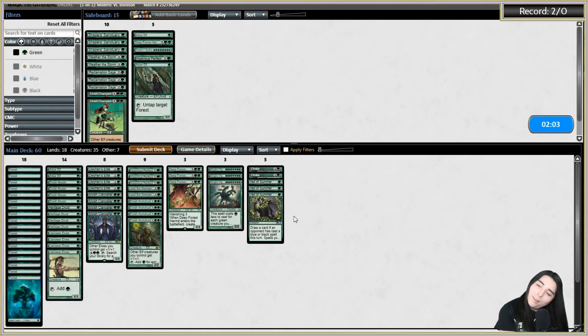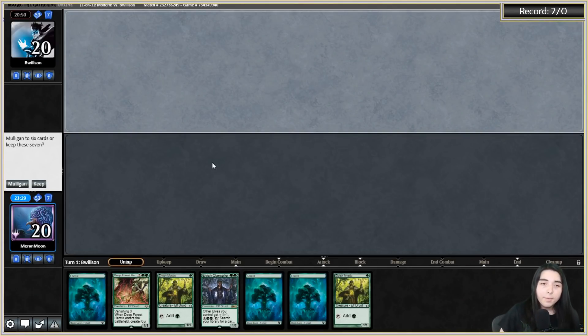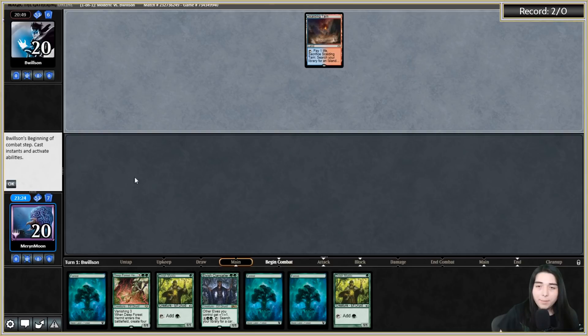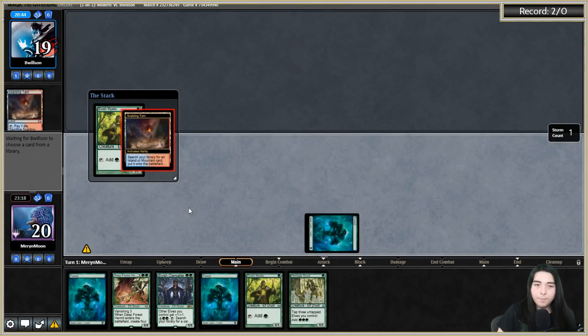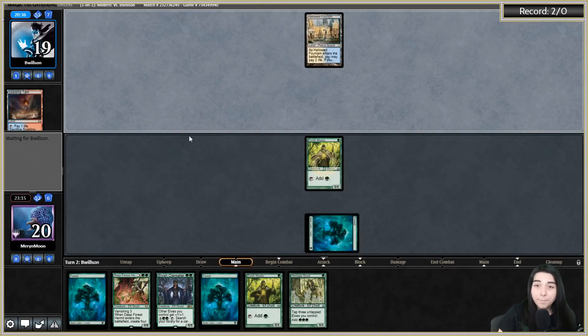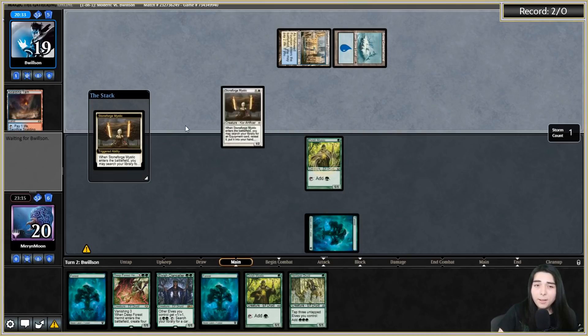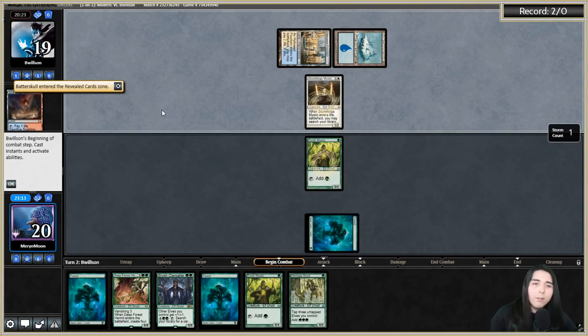They take a card from our hand. We're on the draw this time - that's a fine but easily swept hand. Hopefully I draw a Choke or Veil of Summer. They play Stoneforge - I thought it was budget at first because of Prairie Stream, but now it doesn't look so budget after all. Maybe they're on Back to Basics.